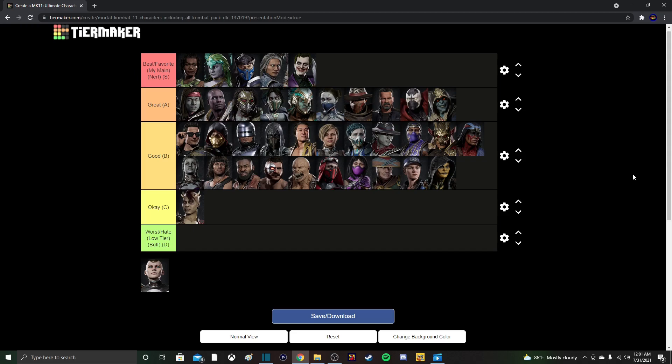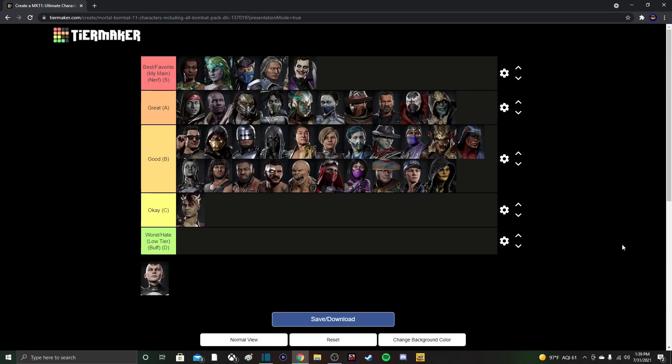The final character on S-tier is the Joker. Just like Fujin, I feel like he's perfectly balanced — nothing wrong with him. He has a really good amount of combos, probably the best fatal blow in the game in terms of damage, and you can even cancel it into a grab which also does a lot of damage. The only reason Fujin is slightly better is because some Joker players just rely on projectiles — the Batmans and jack-in-the-boxes — but when I go against a really good Joker player, the matches are intense.